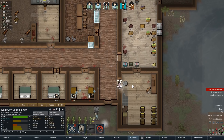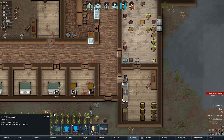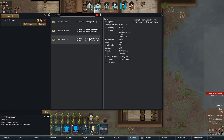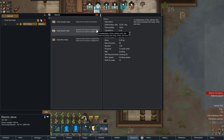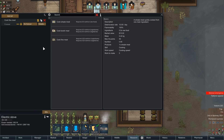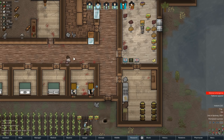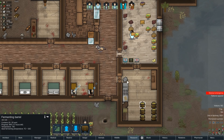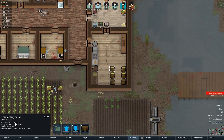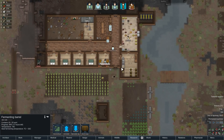We have a lot of meat so I'm going to go ahead and start doing some fine meals. It needs vegetarian and then extra ingredients — 0.5 and 0.25. Let's do until we have about 100. Someone needs to grab all of this liquor here — it's 88% and looks like it's almost fully completed.